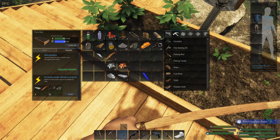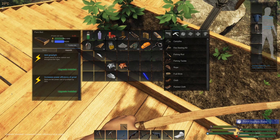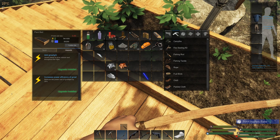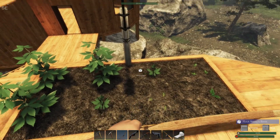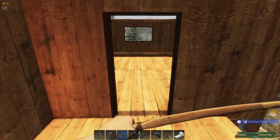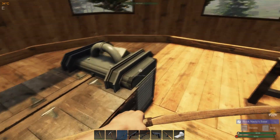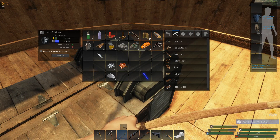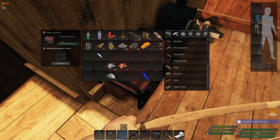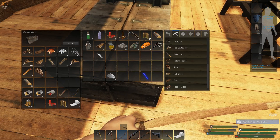We're ready to install our power efficiency - boom, got that! Now that we've got this, I'm not going to turn the grow light on during the day, but we will have to have it on at night to take advantage of increased growth. I'm going to save my biofuel for now, turn this off, and put our stuff away.